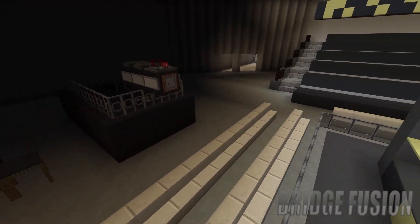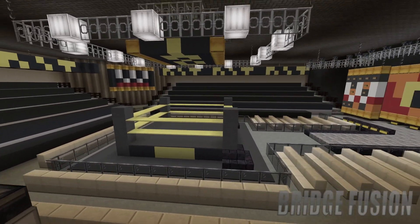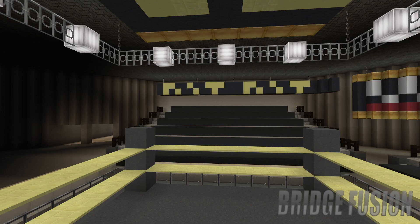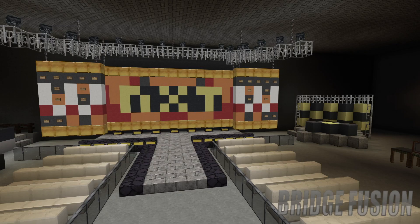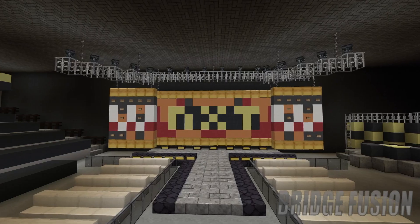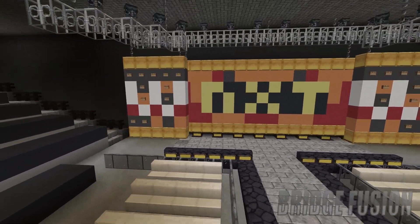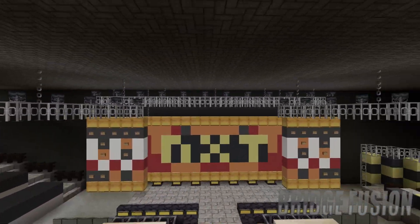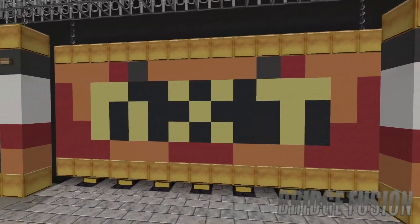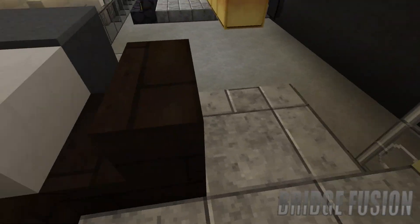Over here we do have the main cam looking onto the ring just like so. The main reason you're probably here is to see the stage, so I'm going to show you that in three, two, one — boom! There is the stage. I think it looks pretty awesome and pretty detailed. The yellow banners are meant to represent all the lights on the stage, we do have the light rigging at the top, the WWE logos on either side, and then the big NXT logo right there.